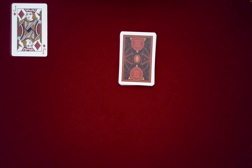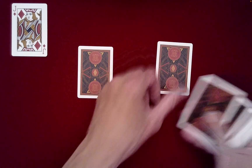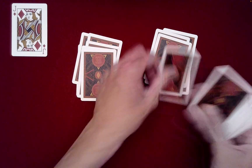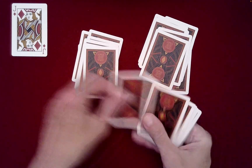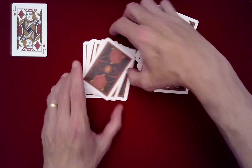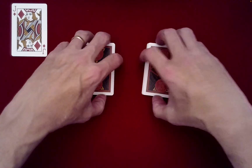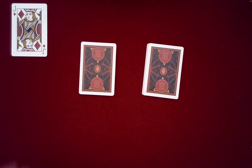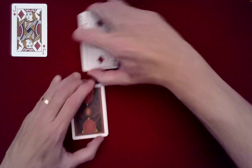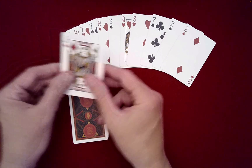If you're content with the mixing of the cards, we'll move on to dealing them into two piles. I'm going to go left, right, left, right into two piles. Now Jack's going to help us find your card. Why don't we look in this packet first — I'll spread these out here.